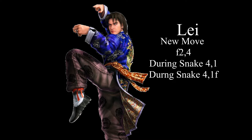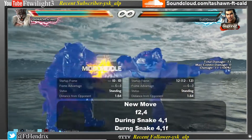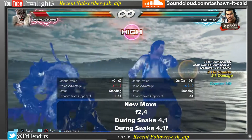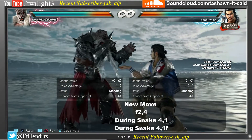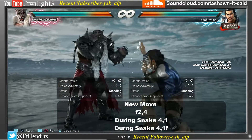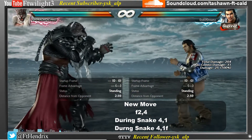Lei's new move is 4, 2, 4. He also has a new move during Snake stance: 4, 1. He also has 4, 1, and hold 4 to switch stances.